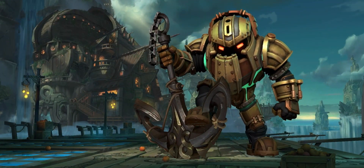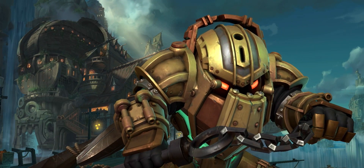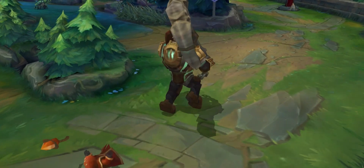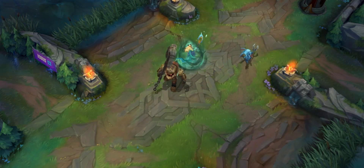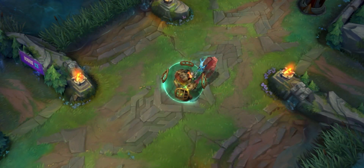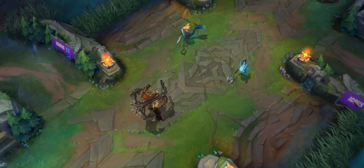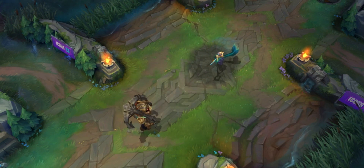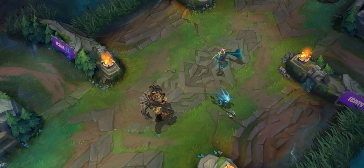Nautilus, the Titan of the Depths, is gaining his land legs and emerging from the deepest, darkest corner of the ocean. Nautilus is a tanky support for players who want to condemn their enemies to the abyss. Hook, line, and sink a target with Nautilus' first ability, Dredge Line. Then lock them in place with his passive, Staggering Blow — on a short cooldown, attacking an enemy briefly roots them for follow-up damage. His second ability, Titan's Wrath, grants Nautilus a shield and waves of damage around his next few basic attacks. Riptide calls upon the power of the ocean and creates slowing tremors in a circle. And give them a taste of the salty sea with his ultimate, Depth Charge — summon a terrifying shockwave that chases down an enemy champion and knocks them skyward.